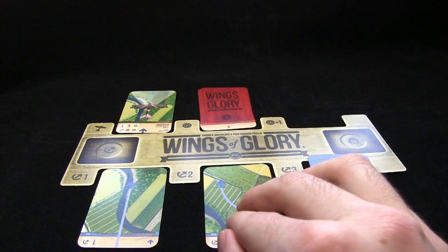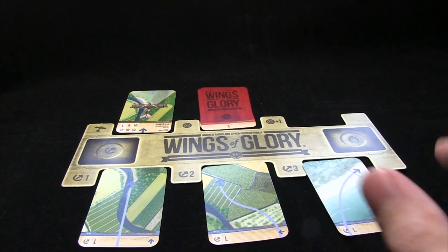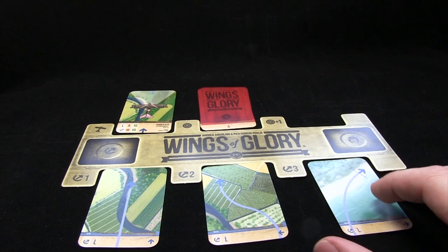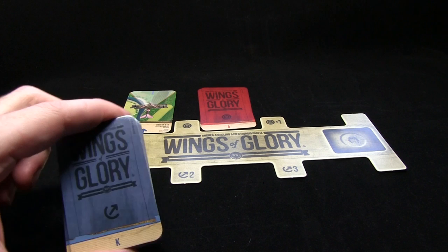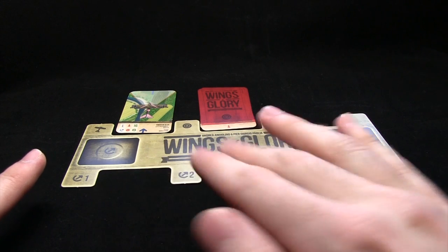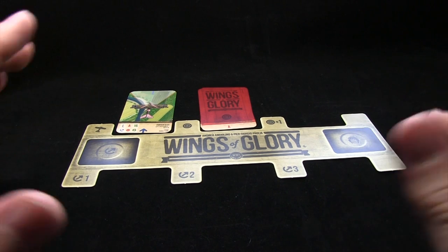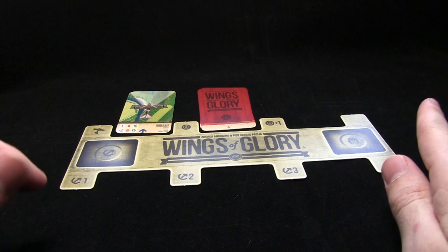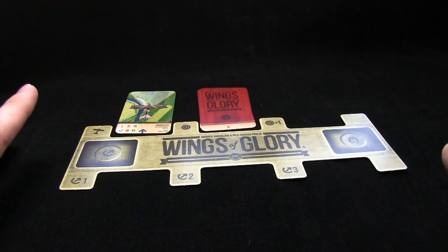Once everyone has moved and shot — if they're able to — we move on to the second phase and the second maneuver card is then revealed. Once again we perform the maneuvers and the shooting, until finally we reach the third phase and the final maneuver is revealed. We keep repeating this, and then once all three cards are revealed we start the next turn — collecting these back up and once again choosing three cards from the deck. By choosing your cards at the beginning of your turn and having to stick with them regardless of what your opponent does, you have to anticipate what your opponent is going to do and think ahead at least three turns in advance.